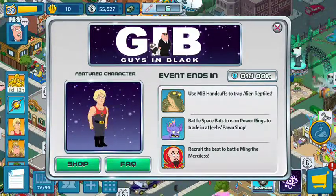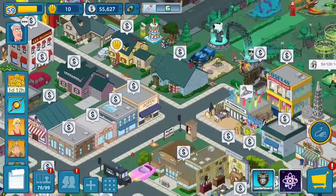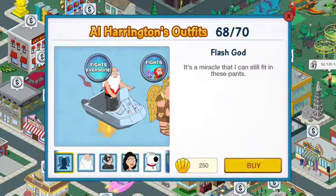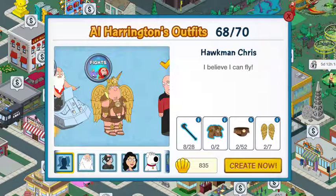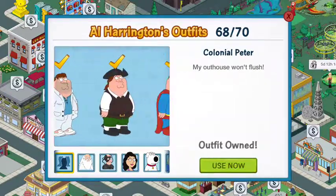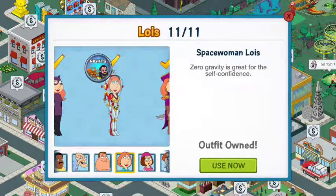The feature character is Flash Gordon from the Queen's music video 'Flash.' I'll show you the outfits — one of them I had to buy, like Flash Gordon, which I won't be getting. There's also Hawkman Chris, also from that music video, and Space Woman Lois, but you have to fight for those.